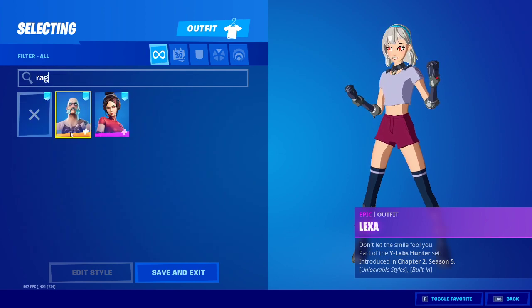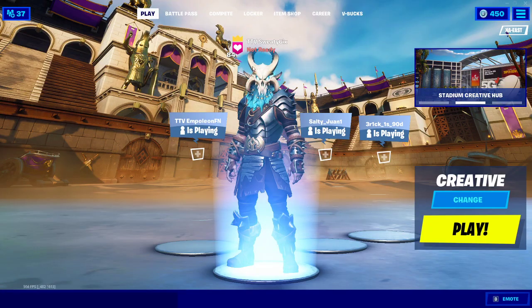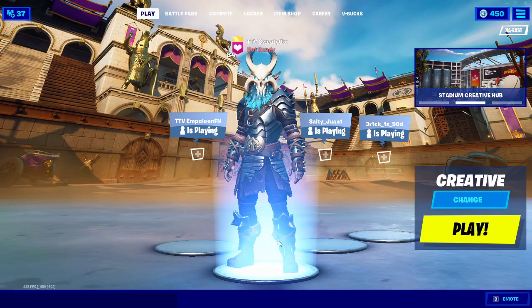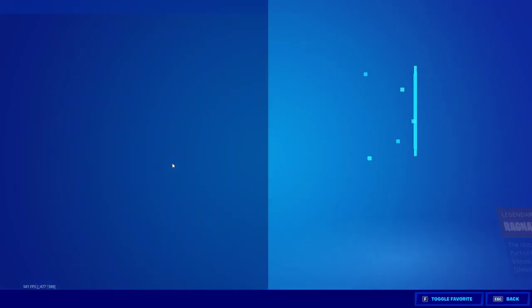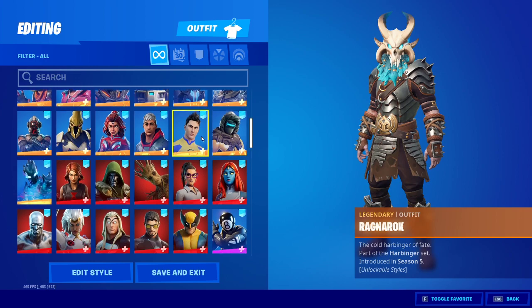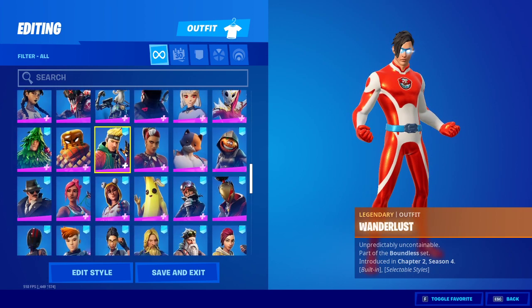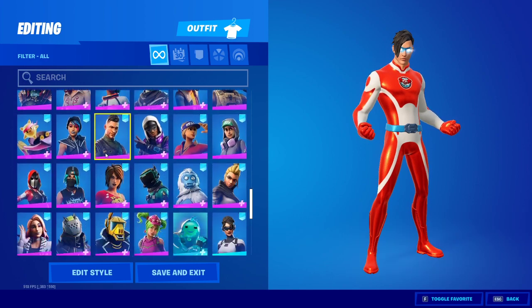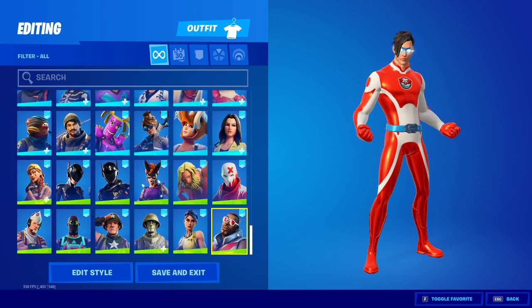For example, if we grab Ragnarok and crank him up all the way, his horns and his bulkiness make it a little bit more difficult to see your surroundings. And then there are little competitive advantages. The superhero skin was patched, but some skins — especially newer released ones — are all the same color, and that can give you an advantage because they're harder to see.